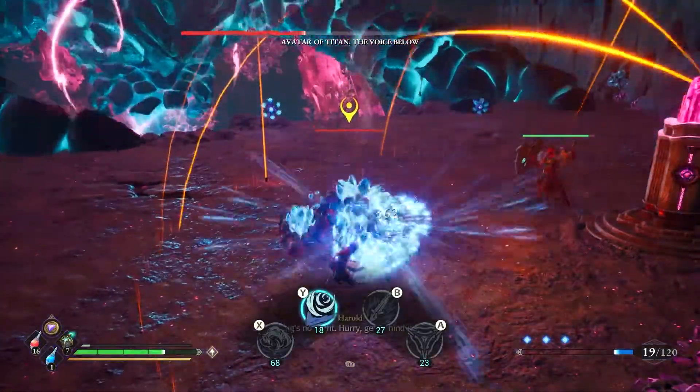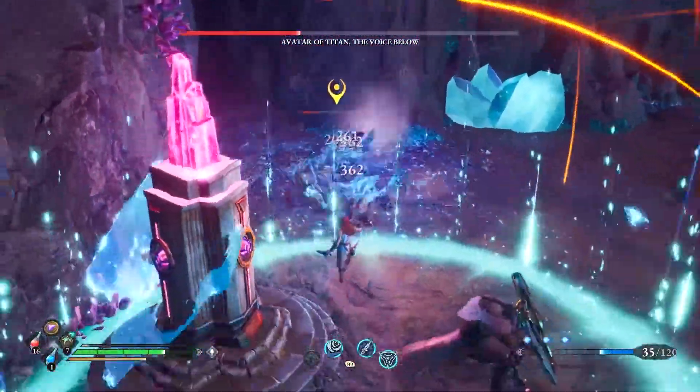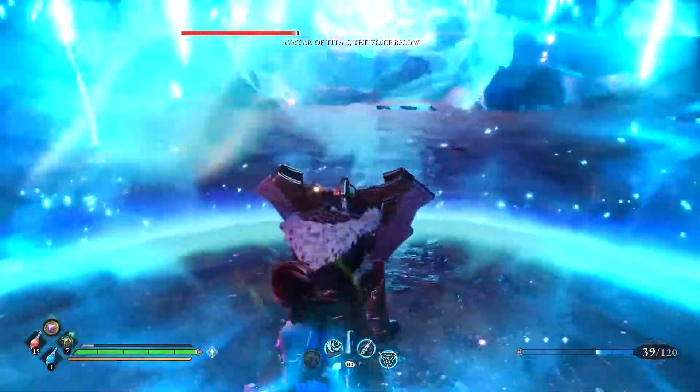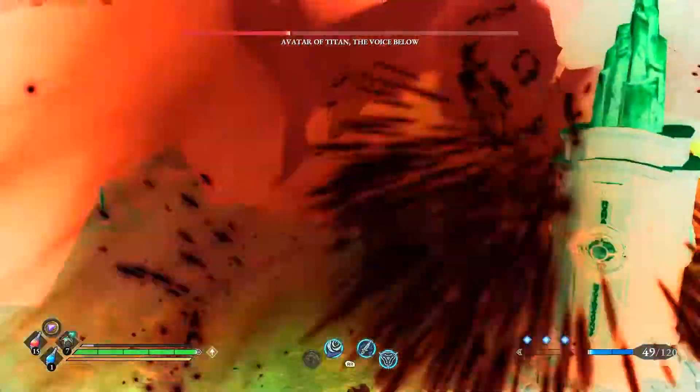In the next phase, he will summon some enemies to walk on the ground. But you will need to keep in mind that the boss will do that crazy attack again. So keep an eye out on your dad for the shield so that you can stand in it and stay safe. This is going to be a rinse and repeat scenario with this explosion.